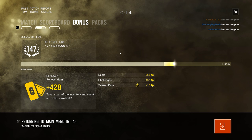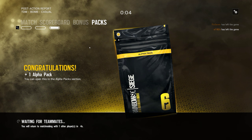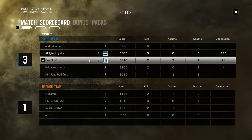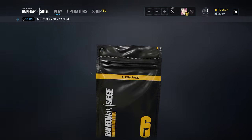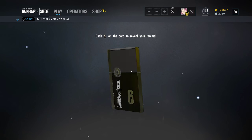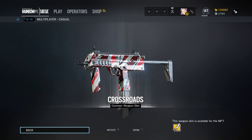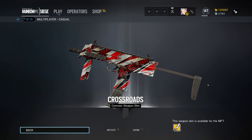Man, that was a good round. Okay, 22% — let's open it. Make sure to hit 'stay with the team' if you want to stay together. Let's open the alpha pack real quick. I get an MP7 skin that looks kind of bad, actually. But welcome to Siege — we'll see you next time.